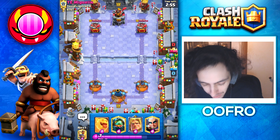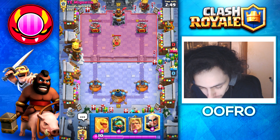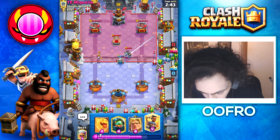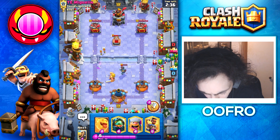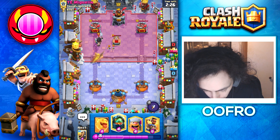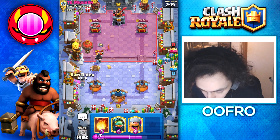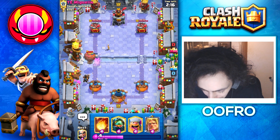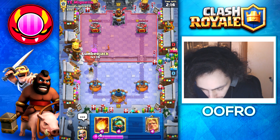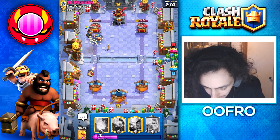Into the next game here and yes today is Christmas — that's obviously why we got the mega lightning chest free. I'm very curious, let me know in the comments what you guys got for Christmas. Obviously not everyone celebrates Christmas and that's fine, but if you do let me know. I really hope this isn't lava hound again but if it is it gives me a free game. I love how a ram rider counters a balloon — that is such a great interaction.